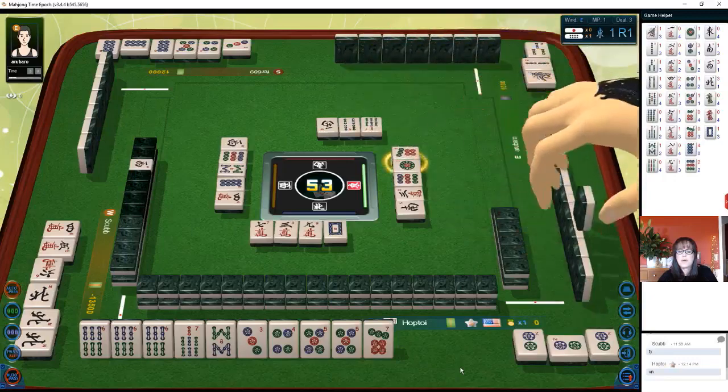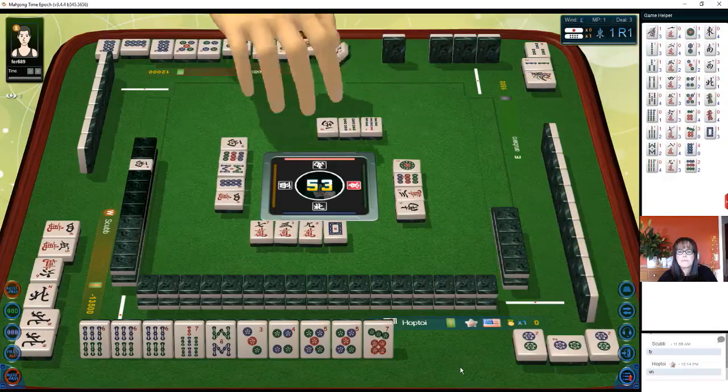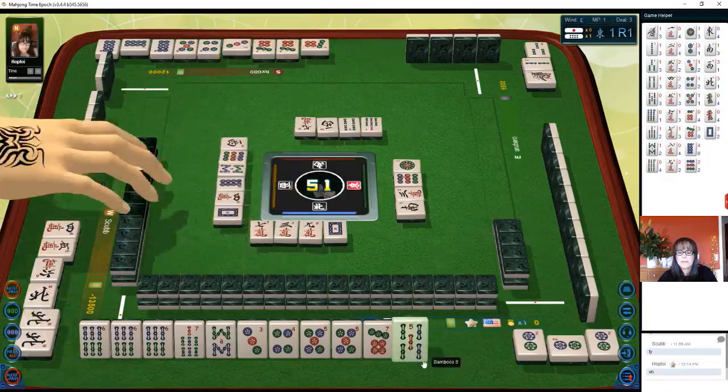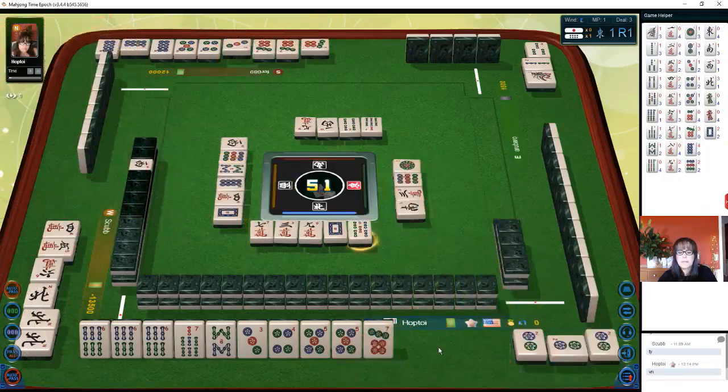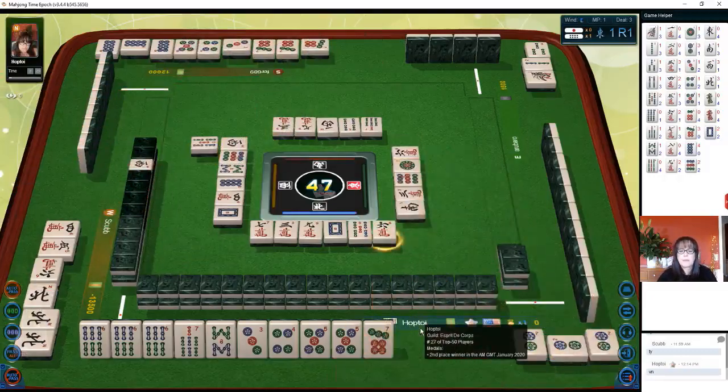Seven dots — oh, close. They're in dots. Nine characters — they have three blocks in dots. Five bamboos. Six characters, three characters, five bamboos, six characters.